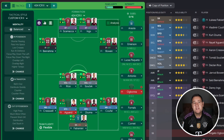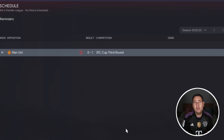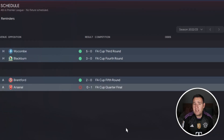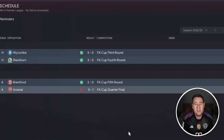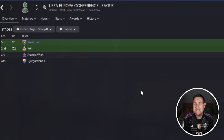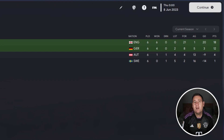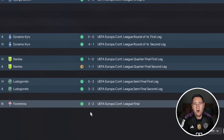Now let's check out West Ham. At the start of the season, this is their best 11 without restrictions. In the Carabao Cup it's an early exit in the third round, losing to Man United 1-0. The FA Cup is a bit better - we got to the quarter final but lost against Arsenal 1-0. In the Conference League we topped our group, winning all 6 games, finishing on 18 points.